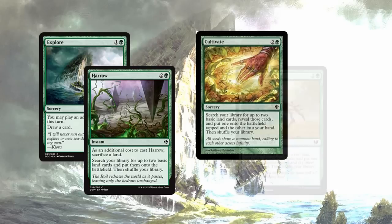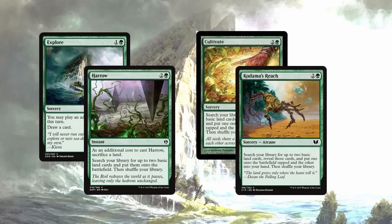Next, we have a few standards like Cultivate and Kodama's Reach. They seem to go in a lot of green decks. You basically get two basic lands — one onto the battlefield tapped, and one into your hand.